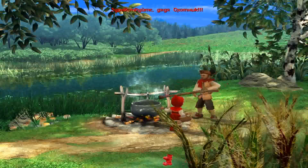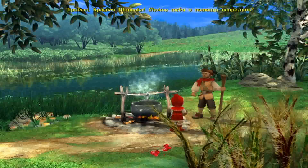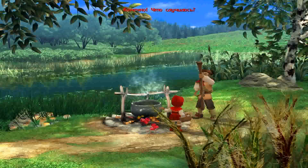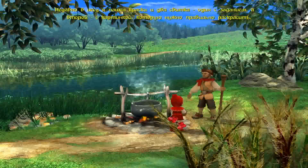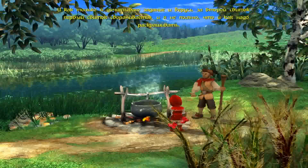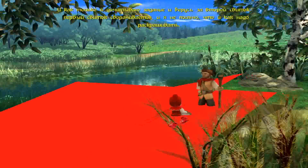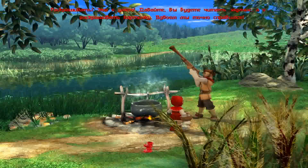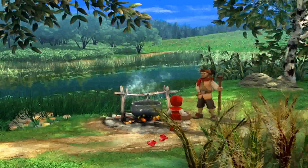Здравствуйте, дядя Охотник! Привет, Красная Шапочка! Можно тебя о помощи попросить? Конечно! Что случилось? Недавно в лесу я нашёл краски и два свитка. Один с заданием, а второй с картинкой, которую нужно правильно раскрасить. И как только я дочитываю задание и берусь за второй свиток, первый свиток сворачивается, и я не помню, что и как надо раскрашивать. Раскрашивать? Это я умею! Давайте вы будете читать задание, а я раскрашивать картинку. Вдвоём мы точно справимся! Давай!